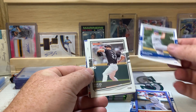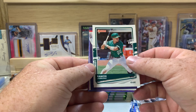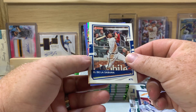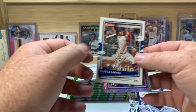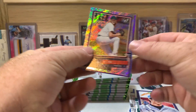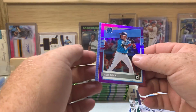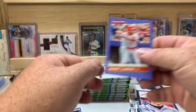Clayton Kershaw, Lucas Giolito, Ramon Laureano, Christian Yelich, El De La Sabana — that's a Ronald Acuña Jr. nickname variation. Here's an AJ Puk rookies rapture parallel, and an Isan Diaz purple parallel, plus Barry Larkin.